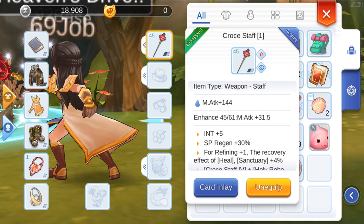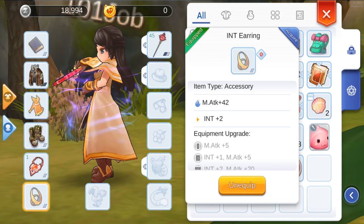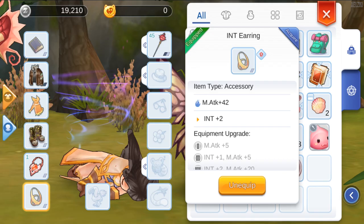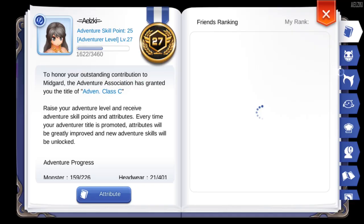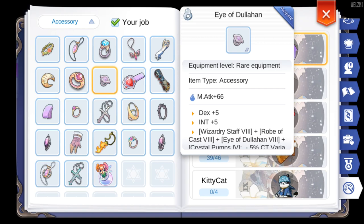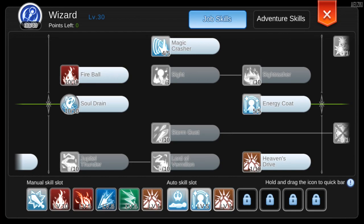For equipment, currently I don't have any equips yet, but the priority items you will need are a Crossed Staff and Magic Bible. Additionally, you will need Int Earrings, which provide int and magic attack. I luckily got a Saint Necklace, but the priority would be two Int Earrings or one Eye of Dulahan — this one gives you 5 dex and 5 int.